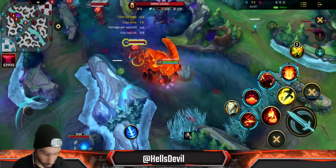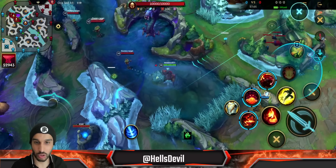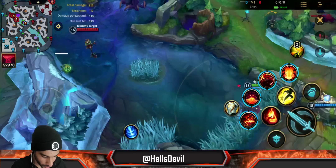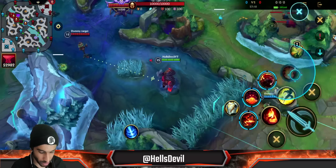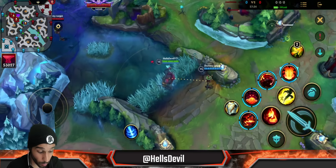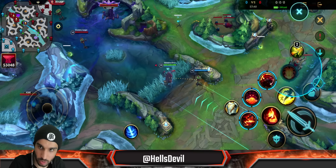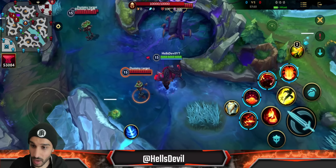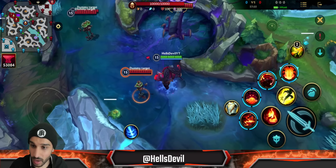The obvious way to use your ultimate is to bring it through the enemy and then push it back. However enemies will see it coming. You can bring it from a different side to surprise them. My favorite use: the enemies are doing Baron and you want a surprise engage — you make the elemental come from behind you, and when it reaches the enemy team you immediately knock them up without them even knowing you were coming. This does less damage than the direct approach but is a crazy way to surprise your enemy.